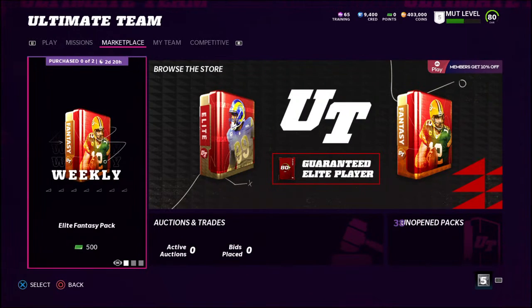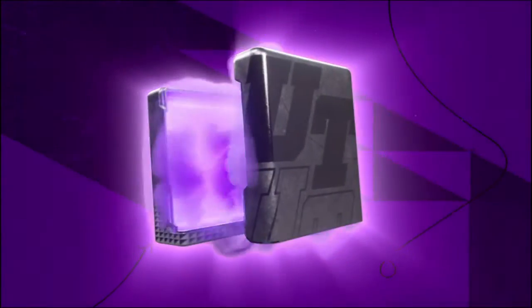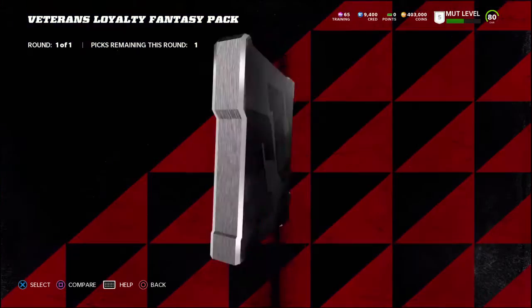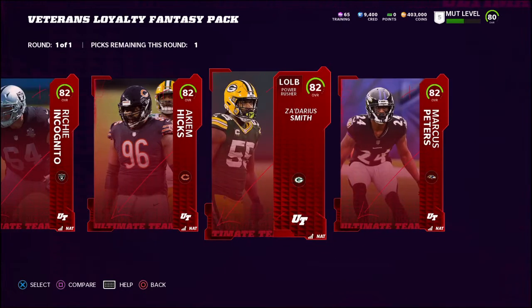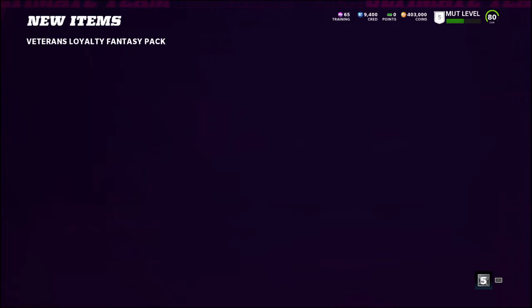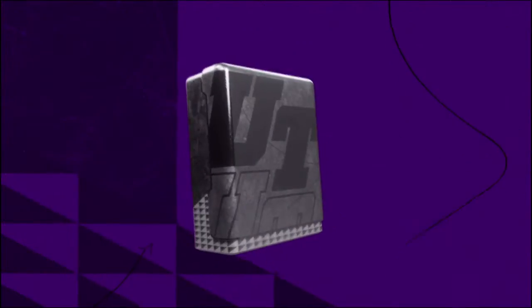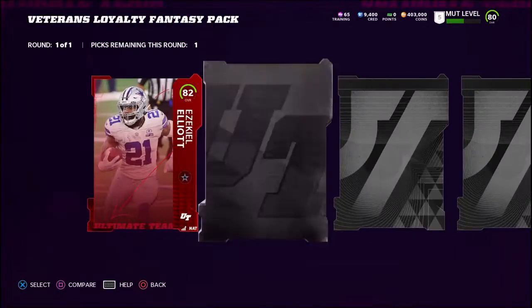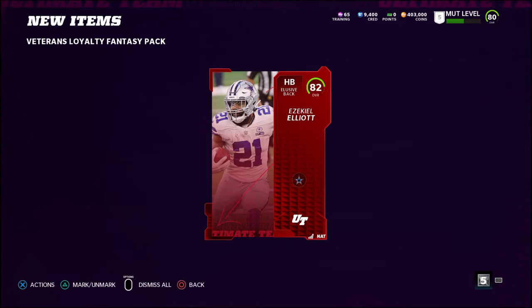We've got two more to pick as well. Going back into my unopened packs - okay, there they are, veterans loyalty fantasy pack, I get the two other ones as well. I'm going to pick Darius Smith, a left outside linebacker - I think he would be a good one. And since I already have Ezekiel Elliott on my team, I think I'm gonna take Ezekiel Elliott again and then actually sell the non-NAT version of him that I pulled the other day, so I can get some decent coins for him.